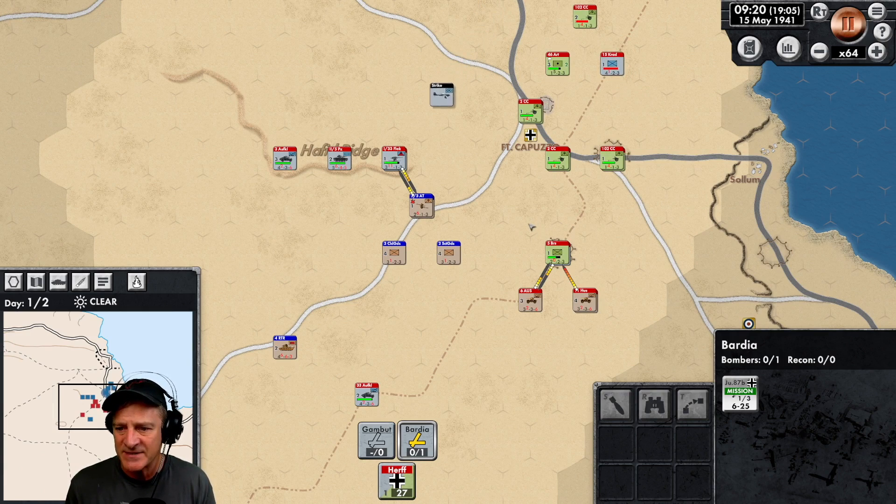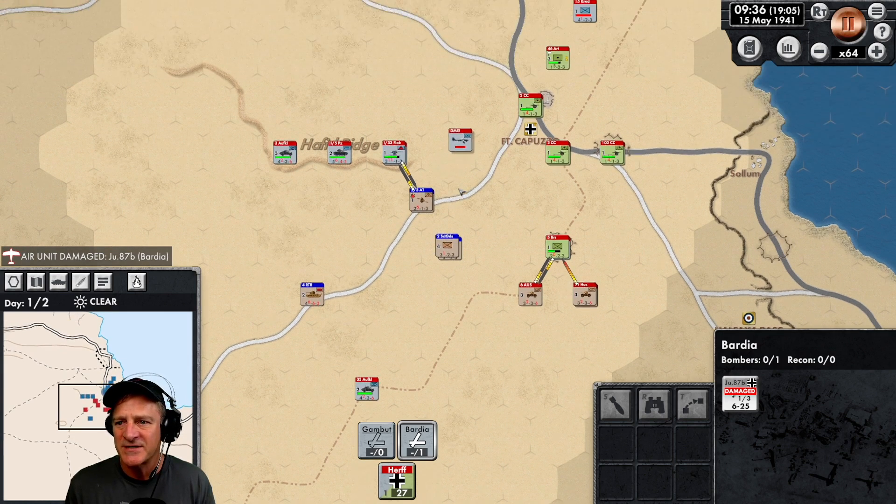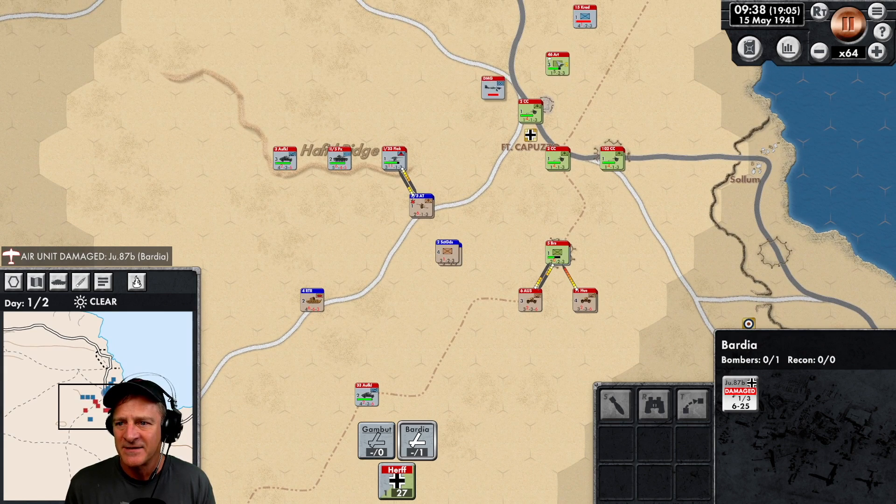Here comes our Stukas — but the air unit is damaged. That's not good. It usually gets knocked out for the rest of the day then. That's frustrating.